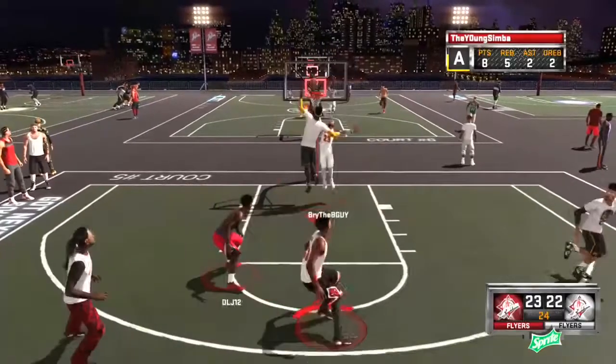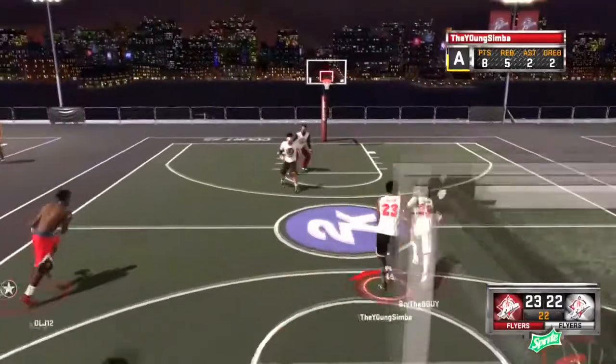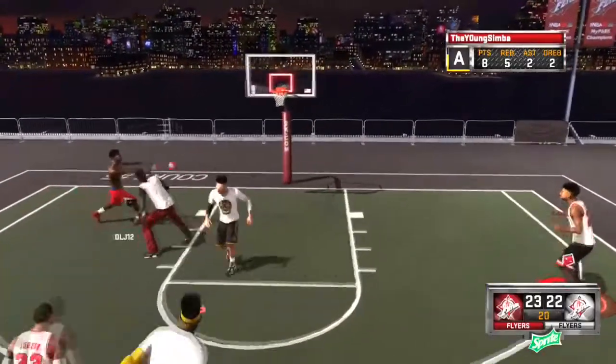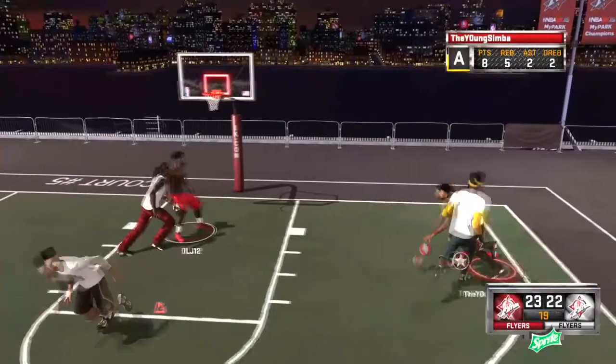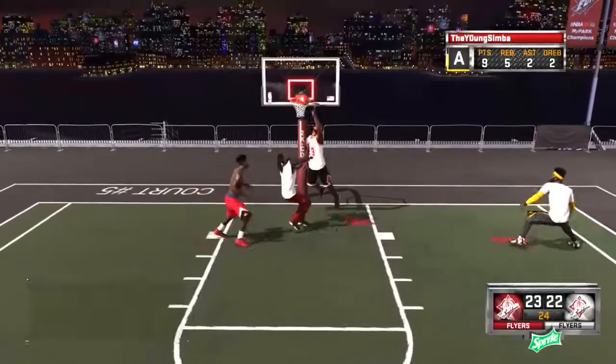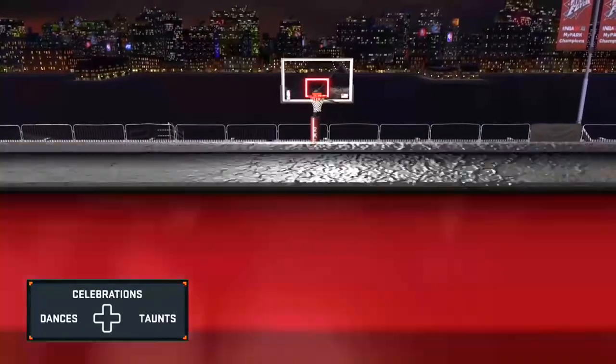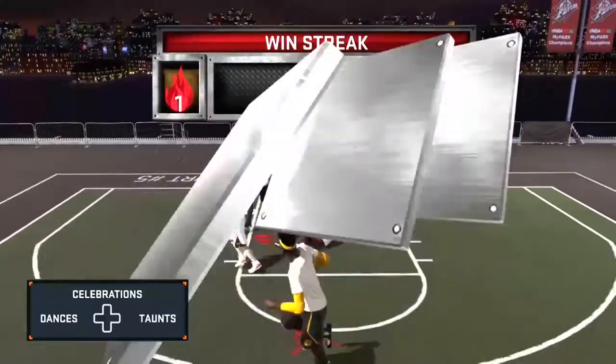But at number 2, we got the young Simba coming up clutch. The score is 23-22 — what are they going to do? They're going to give it to the young Simba. He's going to come up clutch, and we go to slow motion — sending him back to the ground. That made his team win 24-22 with a crazy dunk.